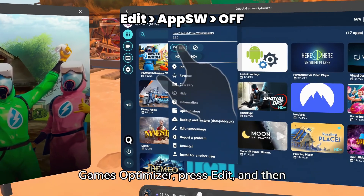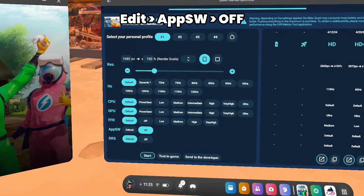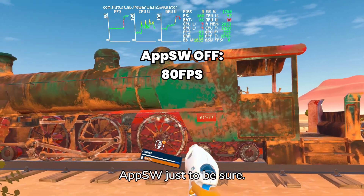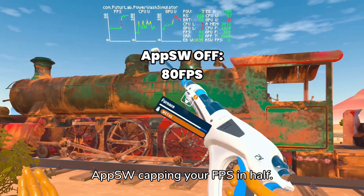To do it, launch Quest Games Optimizer, press Edit, and then under AppSW, just turn it off. This only works in games that have AppSW, just to be sure. And voila — you now have double your FPS without AppSW capping your FPS in half.